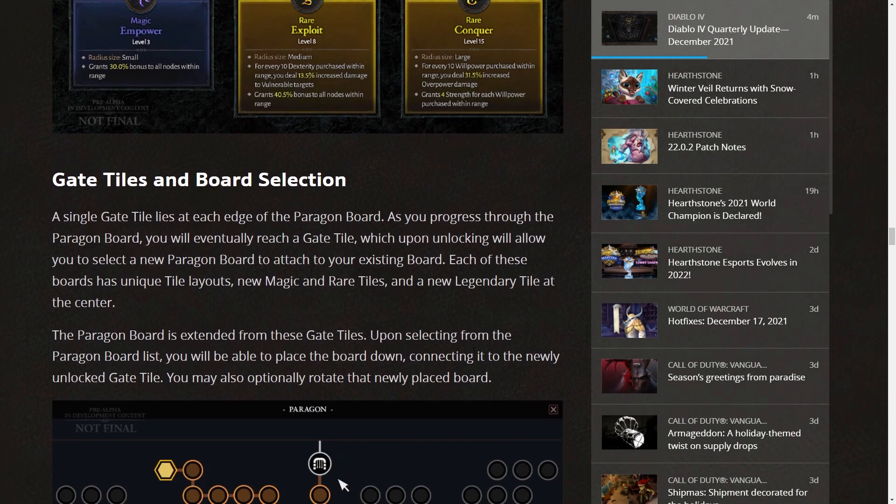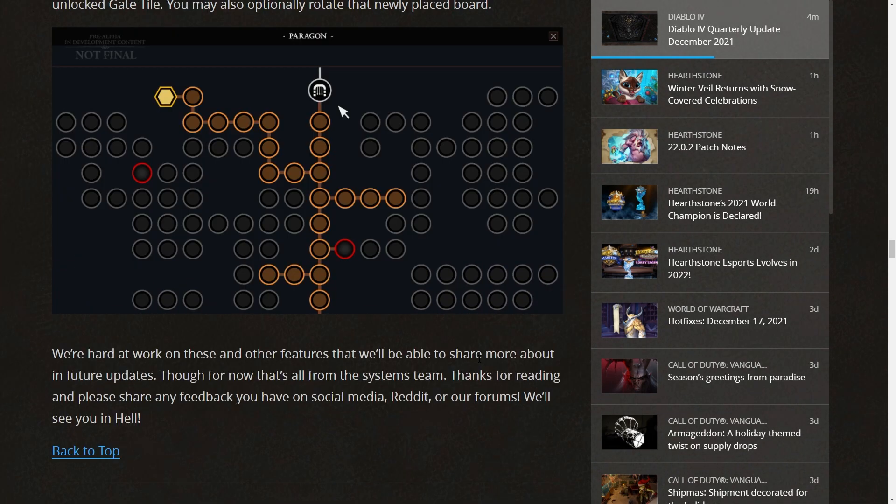Gate tiles and board selection: a single gate tile lies at each edge of the Paragon board. As you progress, you'll eventually reach a gate tile, which lets you select a new Paragon board to attach to your existing one. Each board has unique tile layouts, new magic and rare tiles, and a new legendary tile at the center. Upon selecting from the board list, you place the board connecting to the newly unlocked gate tile, and you may optionally rotate the newly placed board — which reminds me of the talent rotation system in Wolcen.